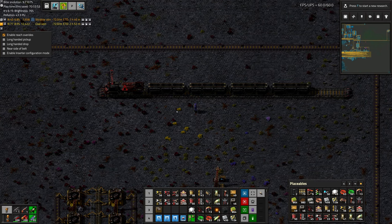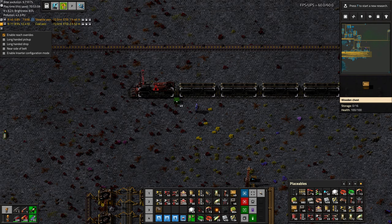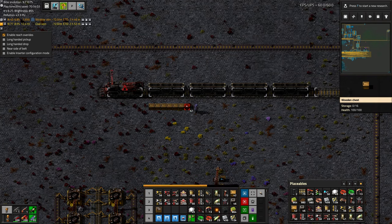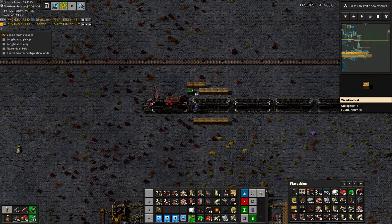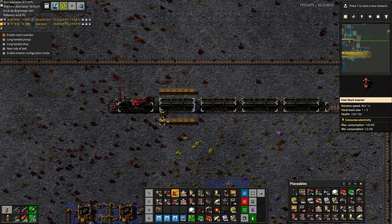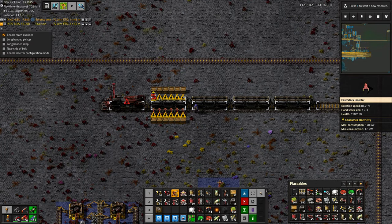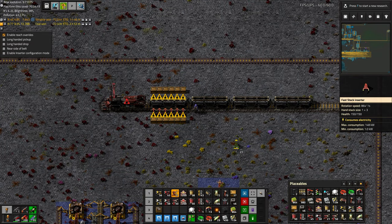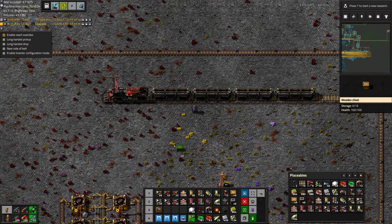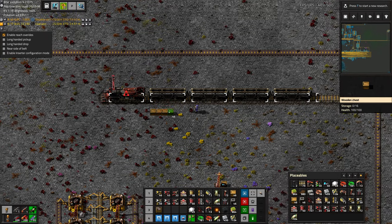You also kind of have the choice of do you want to unload from one side of the train or both sides — do you just want to have one set of inserters or two, because it unloads faster? For simplicity's sake, I think I'll unload from just one side.